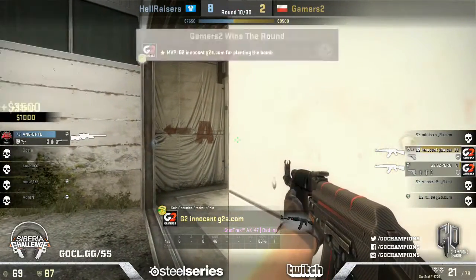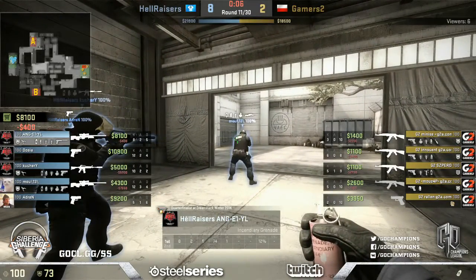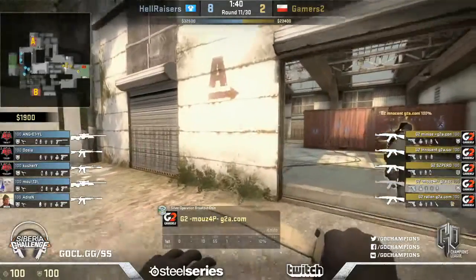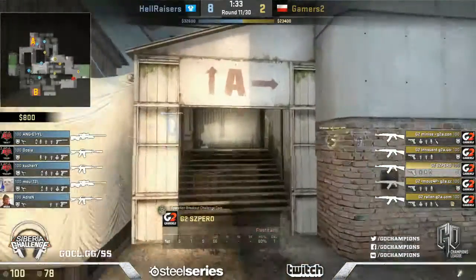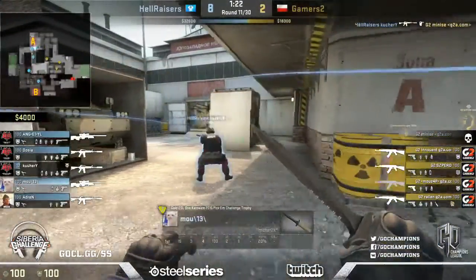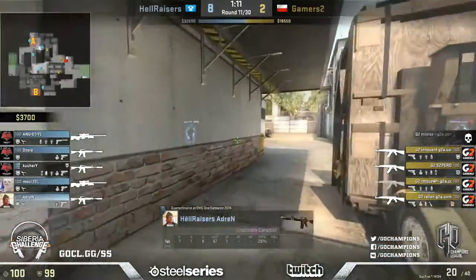They've managed to save an AWP for themselves. Hellraisers have so much money to play - look at that, three of them have 10k and the other two are pretty close. More than enough to buy up for at least another two rounds. Maybe that's another tactic Gamers2 can try again. Though that worked more because of the failures of Hellraisers than their own successes - they just caught players off guard with grenades. Kutcher should not be getting those frags on the knees. It wasn't run around insta-dink, it was just spraying a little bit widely.